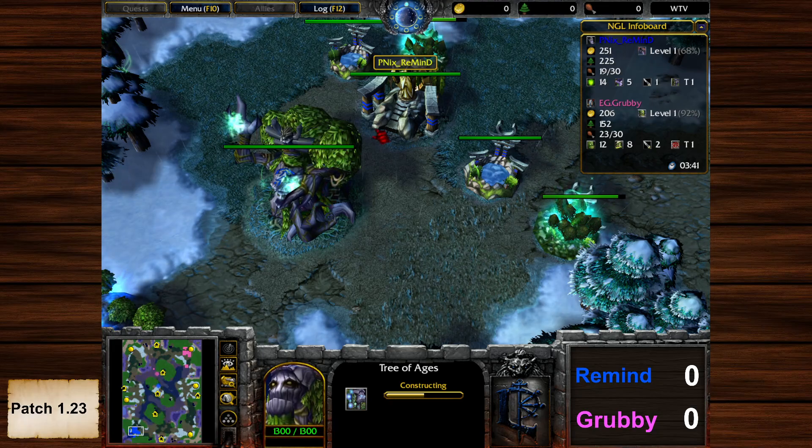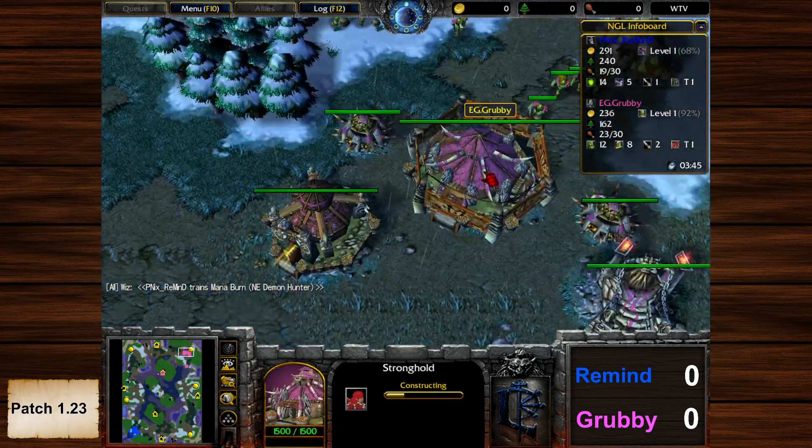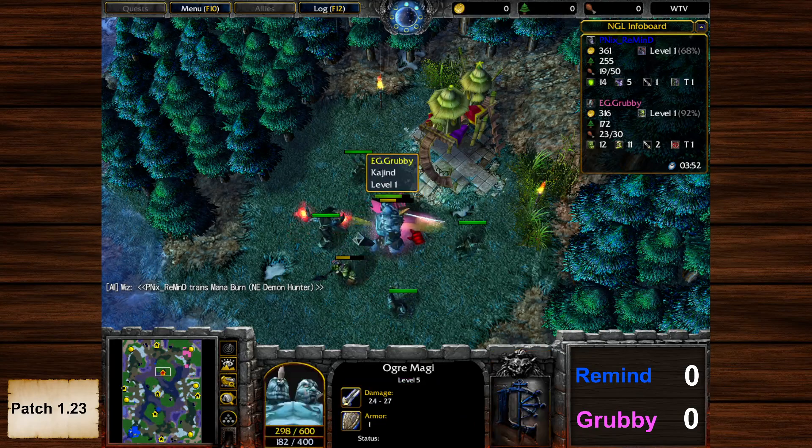Tier two tech is about 50 percent done for Remind. He gets more Moon Wells in his main base. Grubby has also started his tech. With the Grunt and the Blademaster he's not going for the Yoga Magi here.